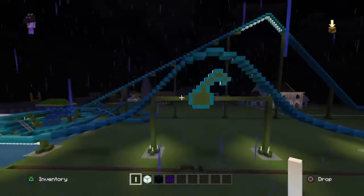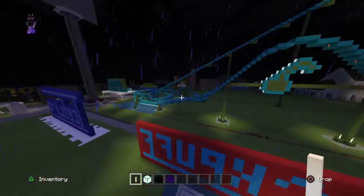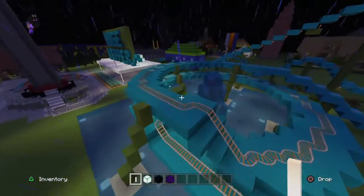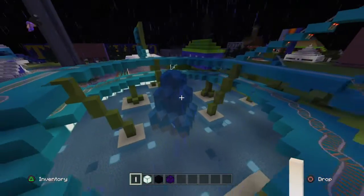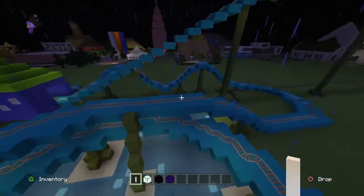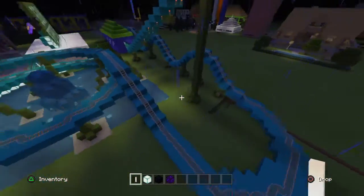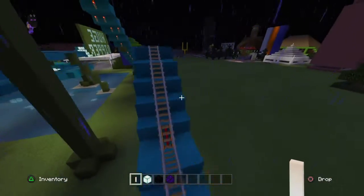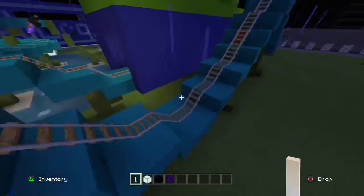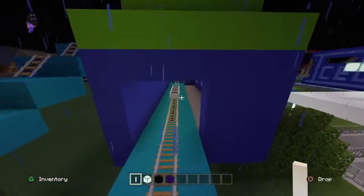Then you go through the massive iconic airtime hill with the logo inside of it. I actually like that I did that because it's lighting up too. After that we have a helix around a fountain over water — that's the feature I like about this because it just gives the coaster a lot of character. Then we come out of the helix, come over to this turnaround, go up a hill, down a hill, up a hill, down a hill, up, and then we hit the brakes.